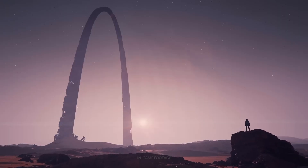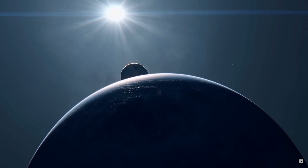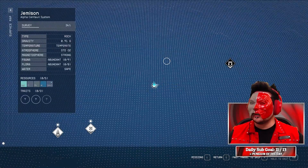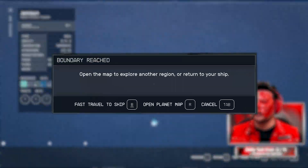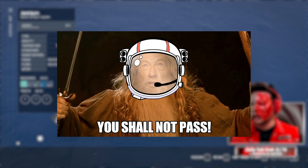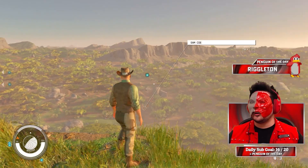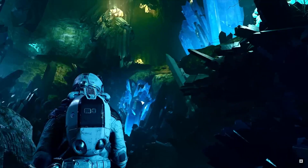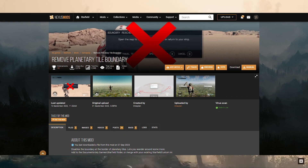Starfield has been out for a little over a week now, and when you land on a planet and start running around, you get to the edge of the map and a message pops up saying you can't go any further — the game turns into Gandalf and says 'you shall not pass.' But what if I told you there was a way to go into uncharted territories and explore freely? Now you can, thanks to this mod from Draspian.